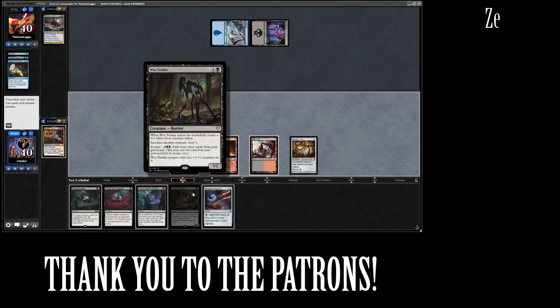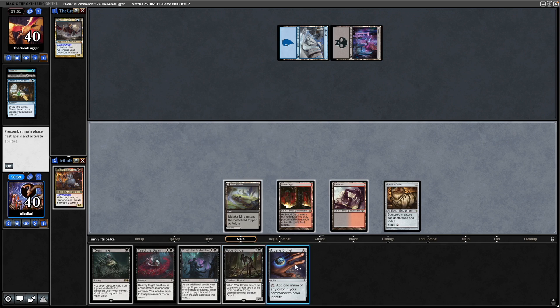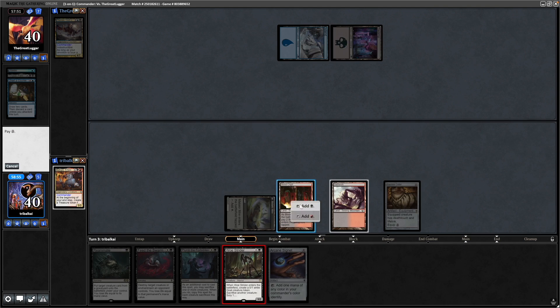I was going to go for the Woe Strider, but maybe we can go Woe Strider this turn and then play Arcane Signet and equip this to it. Start dealing damage to our opponent sooner.